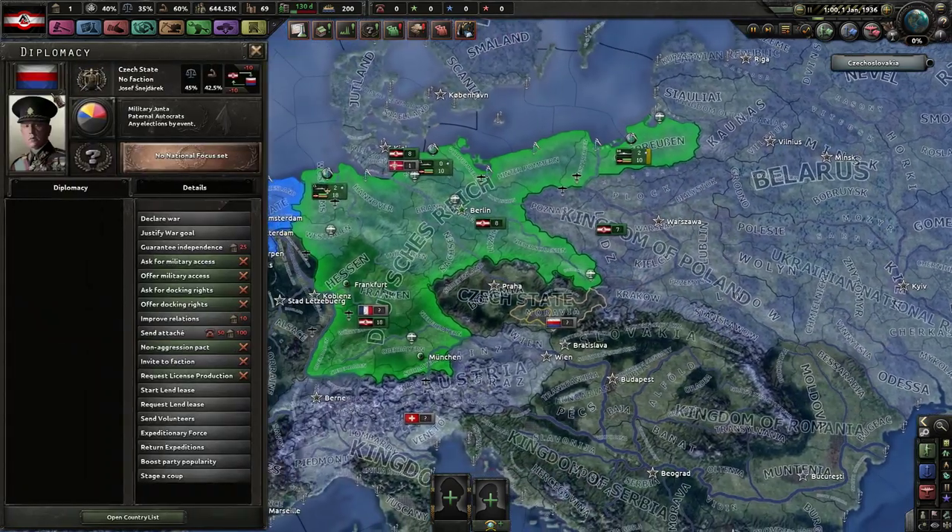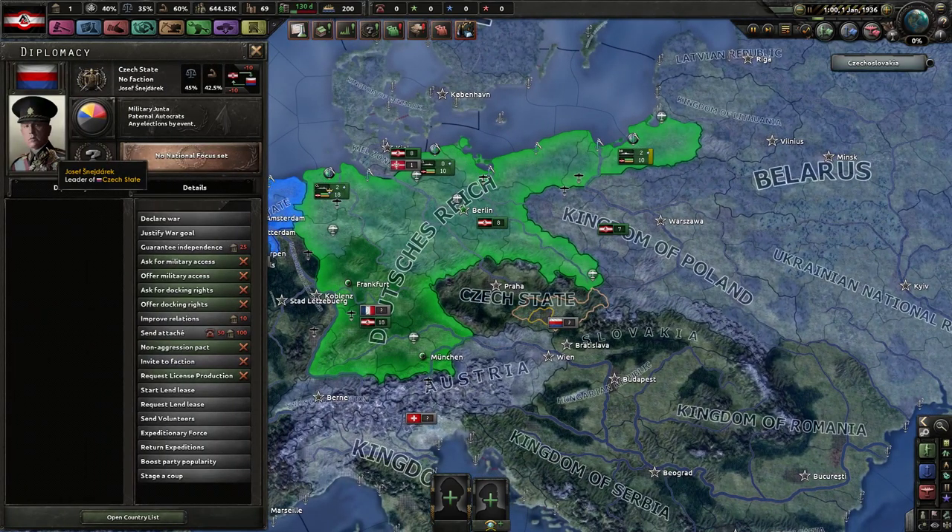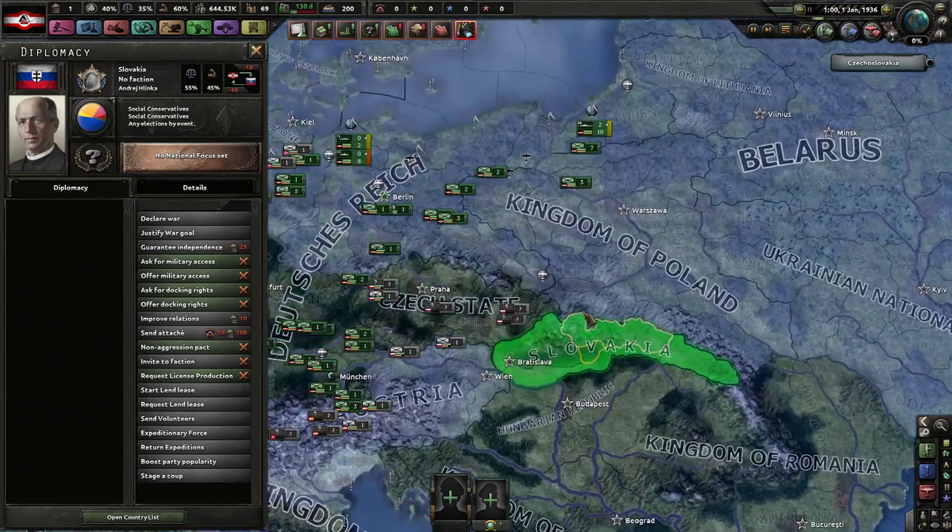There's a Czech State instead of Czechoslovakia, because Slovakia is its own separate entity in this world.